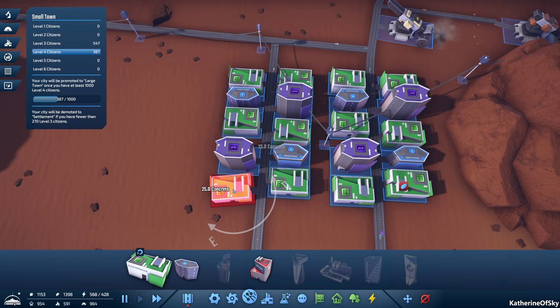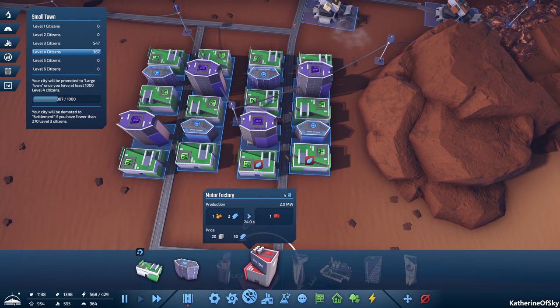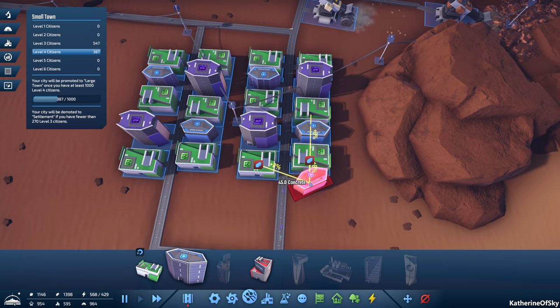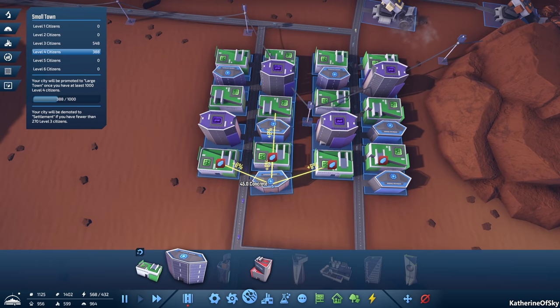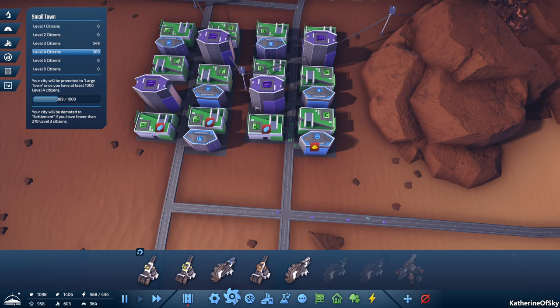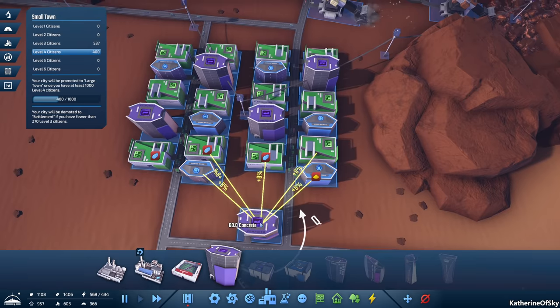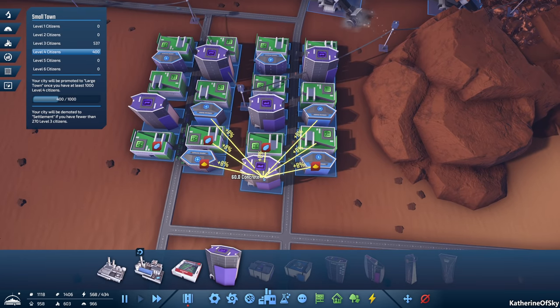Let's get these just carefully in place. There we go. All right, so we need the microchips first. Put those over — oh god, it's very fiddly with this. There we go. So microchips there and then get computers. That's one set. Then we go back to our green chips again.